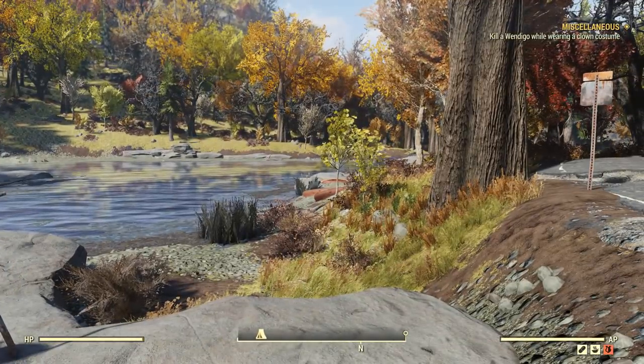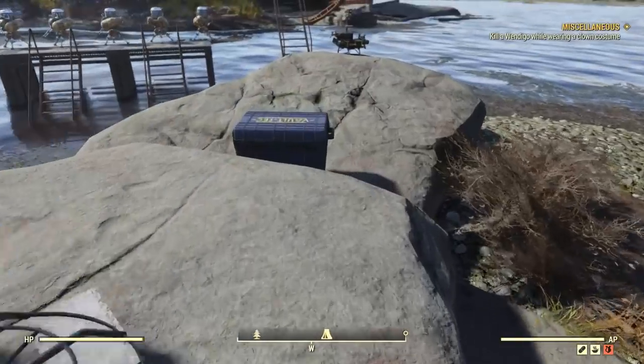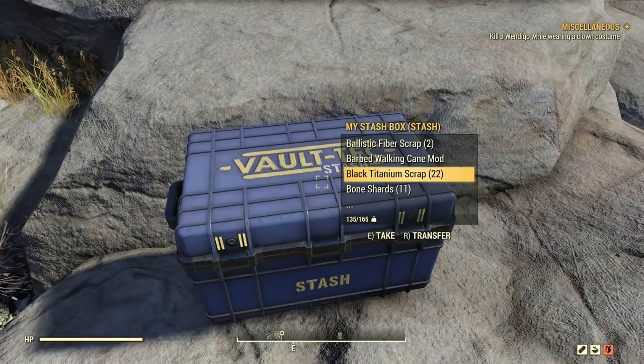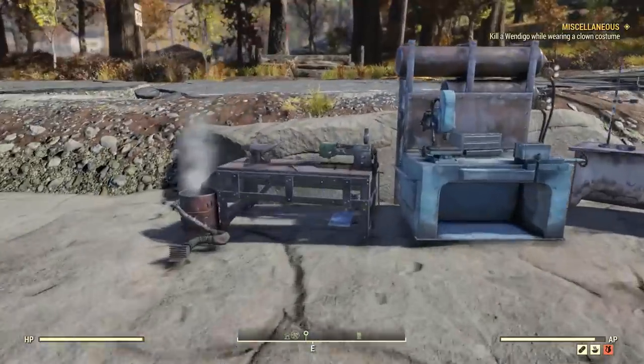Welcome everyone to Fallout 76. In today's video, I will be showing you guys how you can get unlimited black titanium scraps, which you need to make some of the power armor suits and stuff like that. You can farm this stuff - I got 22 just by doing this method twice. I'm also going to show you guys how you can kill basically unlimited amounts of deathclaws.